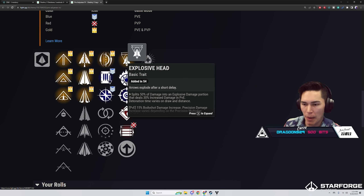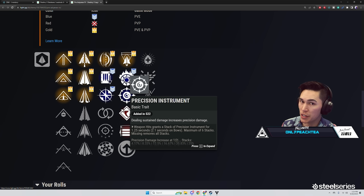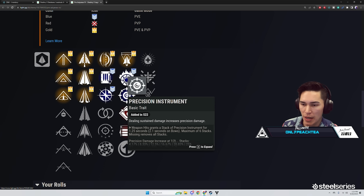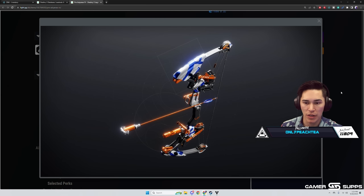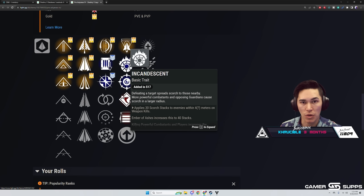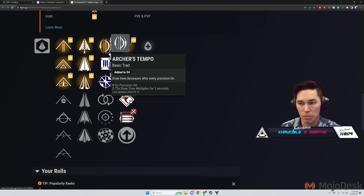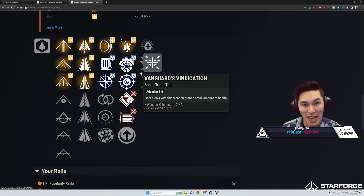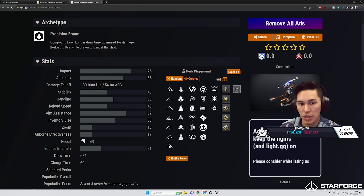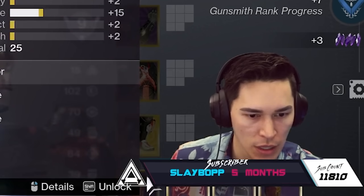You could run an Archer's Tempo and Precision Instrument combo — those go hand in hand. In PvE this looks like it could be a very solid bow. Stride and Whistle is one of my most used bows, and I just run it with Incandescent — a good Archer's Tempo Incandescent roll. That's a fantastic combination, and then you can slap on adept perks and see what works.